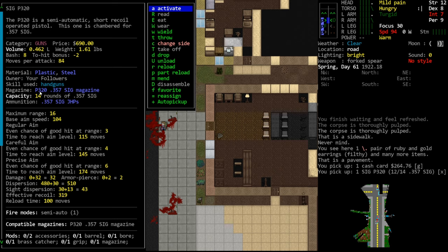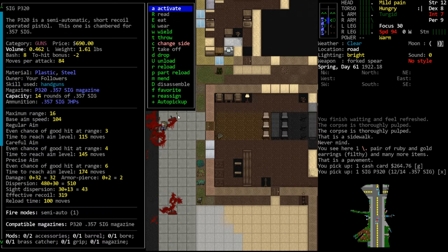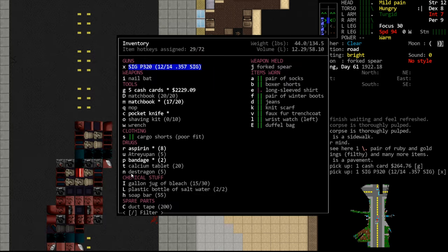The gun only has 12 rounds currently - that's just the current ammunition versus the capacity of 14. Next we have maximum range - the maximum number of tiles at which we can fire. Once we go beyond that it simply will not let you shoot. We have the base aim speed. Guns are very complicated - they have multiple different dispersions that function together to determine how accurate your fire is, plus recoil. I do not know 100% of the math behind it.